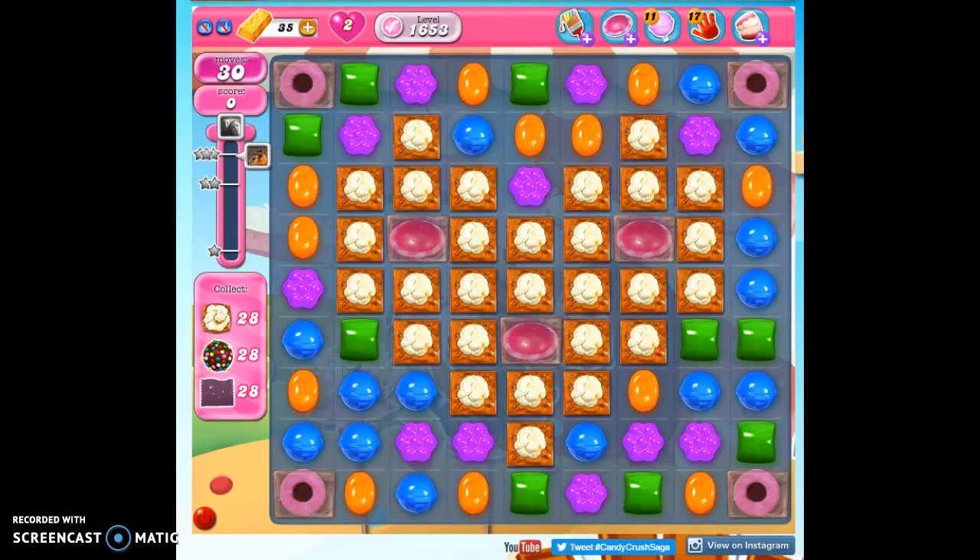Hi friends, this is Susie, your Candy Crush Guru, here to help you solve the puzzle of level 1653, where we have 30 moves to collect 28 popcorn, which will give us our 28 color bombs, and then we need an additional 28 wrapped candies. We'll definitely get 100,000 points.